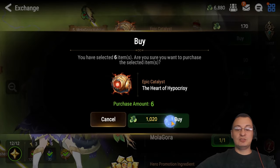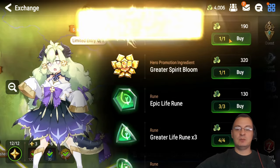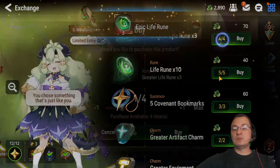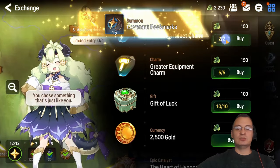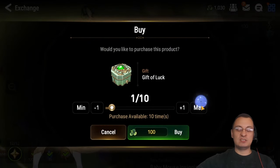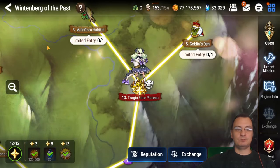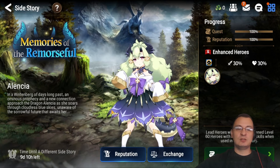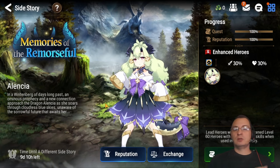I'll just pick whichever side story has the catalyst I happen to need at that time. If you are a brand new player, another strategy is to focus on who you want to summon for next. I recommend Tamarin because she's just amazing — other than that you don't really need anyone else specifically; it's all going to be preference. The only hero I really go out of my way to summon for is Tamarin; everyone else you can get organically.